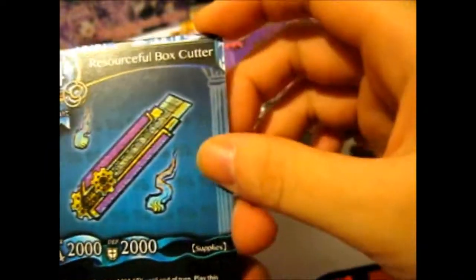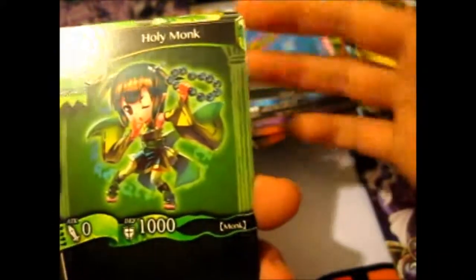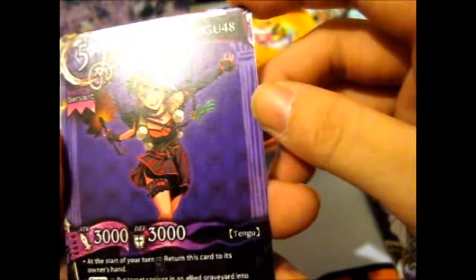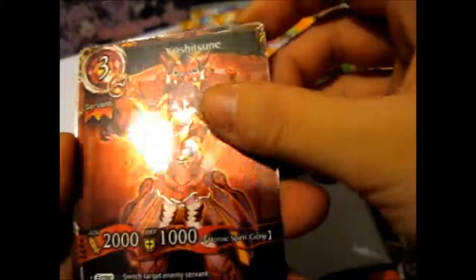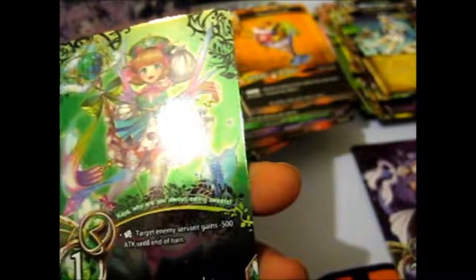Last pack. Ferocious Mantis, Resourceful Box Cutter, Holy Monk, Proper Looking Person, Mixed Parfait - very nice, creepy eyes and mouths and stuff. Boozenboo Tengu 48, cool. Procrastination. We have another rare - Yoshitsune. And ending off with another rare - Kibiria Yosha, Ichiko Asaba.